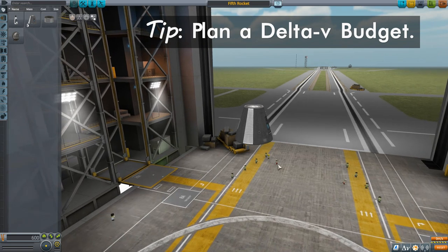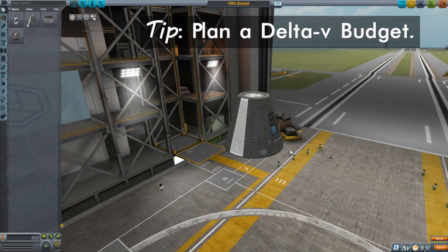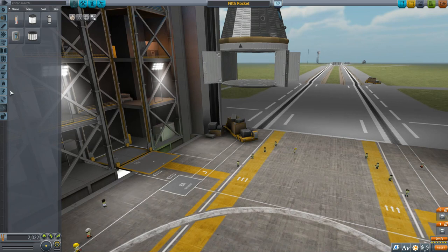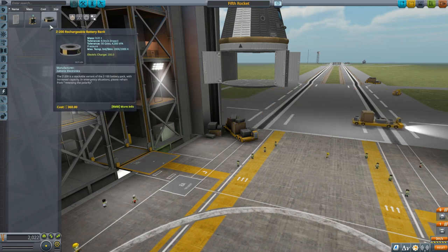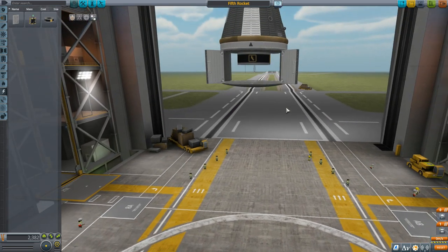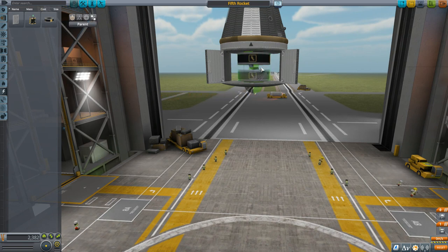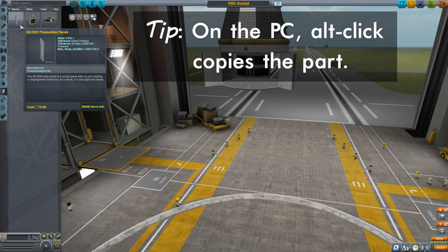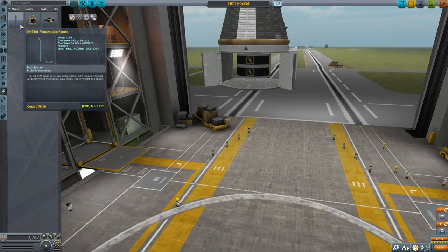We're going to start once again with the Mark 1 command capsule. We also need to think about science — we still have the same science parts as before, but I've unlocked some new stuff under electrical. I now have the Z-200 batteries, which hold twice as much as the Z-100, and it's a nice inline part. So we're going to put a battery there and copy it to put another one right under. I also have some solar panels now, so while we're in the sun, we'll be able to generate electricity and not be just dependent on what we take with us.